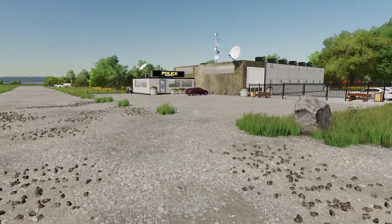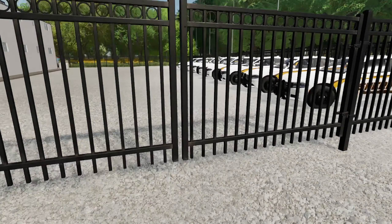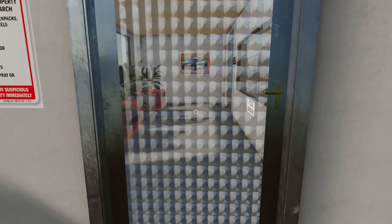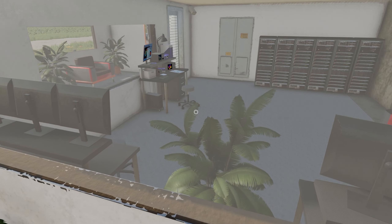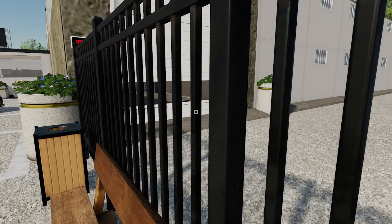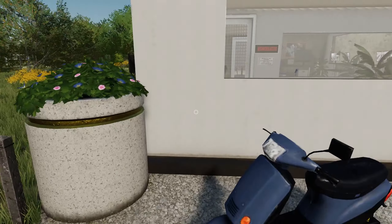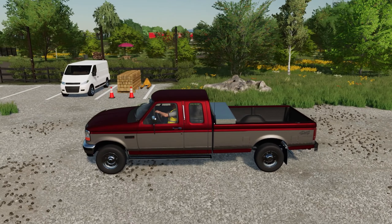Here is our police station. I'll pull over and give you guys a quick look. We've got all of our police cars here, and that's another thing you can do on the server — be a cop. You can look in here and see there's an office in the back and actual jail cells, which is really cool. People can actually RP out that they're putting people in jail and stuff, so that's pretty neat.